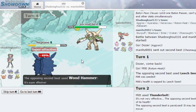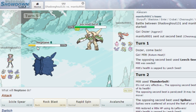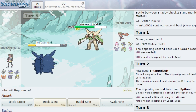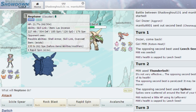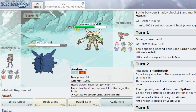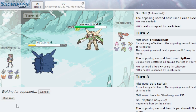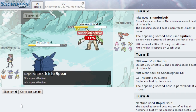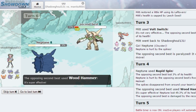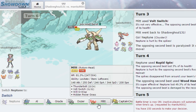Chesnaught has a Rocky Helmet and Wood Hammer which is super effective on us, but Ice is super effective on him. We outsped. I want to use Icicle Spear - Avalanche nearly always moves last so Icicle Spear is better. He puts up a Spiky Shield - that blocks it. I Icicle Spear again - does nothing but we hit five times. Wood Hammer will take us out, which is fine. I go back to Rotom.